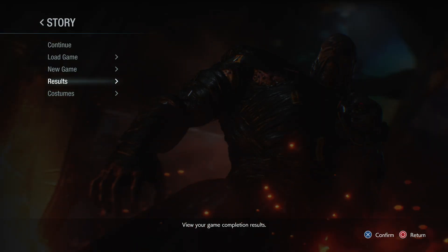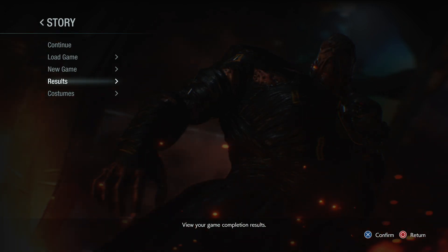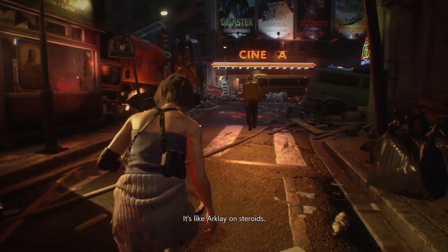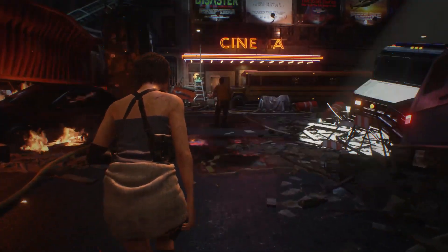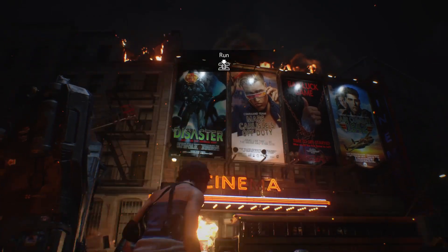Resident Evil 3 does have a few difficulty options to choose from: Assisted, Standard or Hardcore mode. The difference between each mode is clearly stated on the mode selection screen, so no guesswork required. I personally got through around 20% of the game on Standard but ended up completing it on Hardcore because I missed a certain item I didn't realise I couldn't go back for. The game also has other difficulty modes to unlock by completing the game on harder difficulties first.